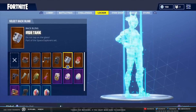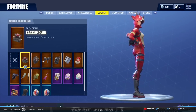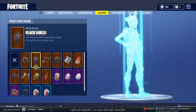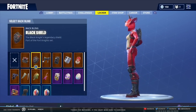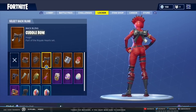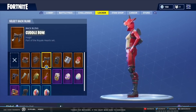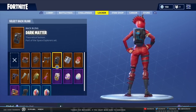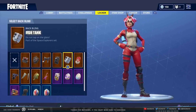Let me show you her with all the different back blings I have. This first one actually looks pretty cool — it matches with the black and red accents. This next one looks okay too, it's got the black and red accent to it. The bow definitely looks really good on this one because of the black accents.